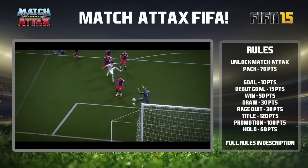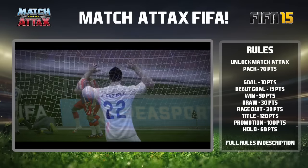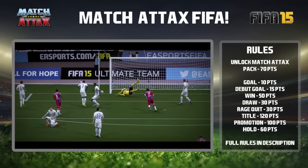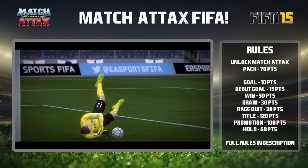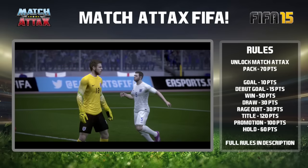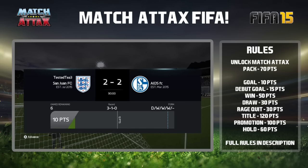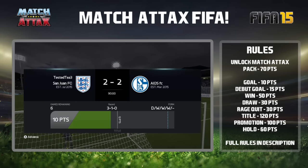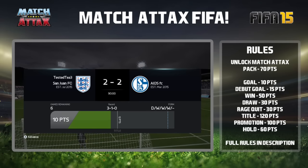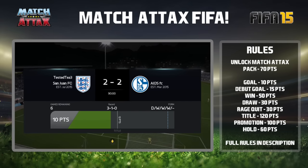We did get some points though — we carried in 20 points, then got 30 for the draw result, up to 50. Then 15 for Cazorla's debut goal takes us to 65, and 10 for Walcott's goal takes us to 75. That means we can unlock one pack with 5 points left over for the next episode. We almost had a perfect run of four wins in four games in Division 10 but it was ended by the 90th minute penalty.